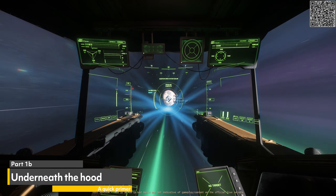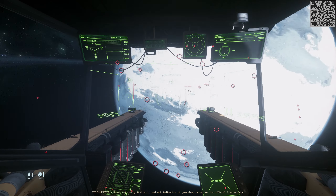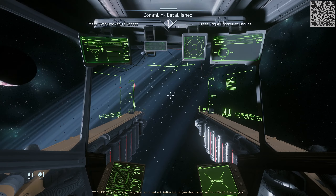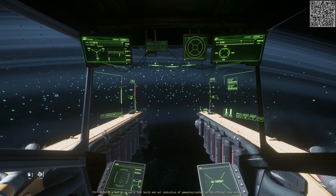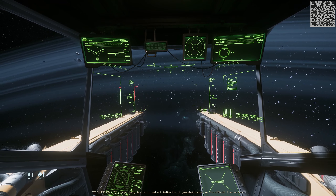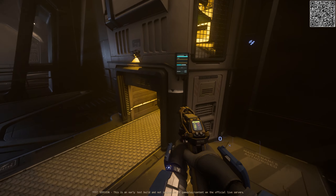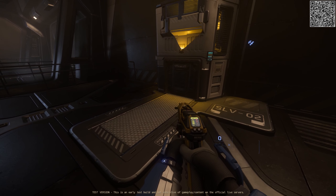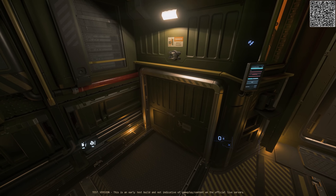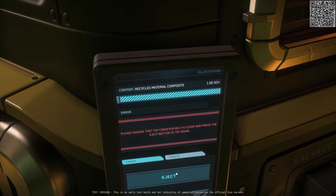Now that you are prepared, it's time to take your ship out. For my demonstration I will show the Drake Vulture's process on screen. It's worth noting that the process is identical on the Reclaimer outside of the different layouts of the ships. To give a quick primer: as you scrape hulls, there is a processing unit inside your ship that fills up one SCU cargo box at a time.